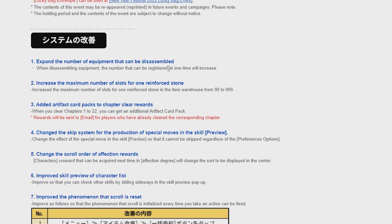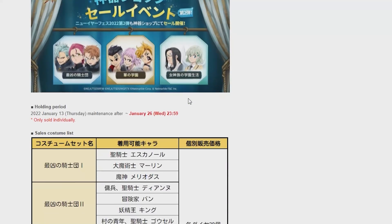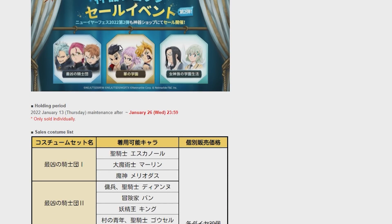Moving down the patch notes: expand the number of equipment that can be disassembled — not bad. Increase the maximum number of slots for one reinforced stone — that's very good. Added artifact cards. Pack 2 chapter clear rewards — pretty good. Change the skip system for the production of special moves in the skill preview. Change the scroll order of affection rewards. Improved skill preview of character list. Improved the phenomenon that scroll is reset. And we have a part 2 to the costume sale where it adds new costumes on sale.